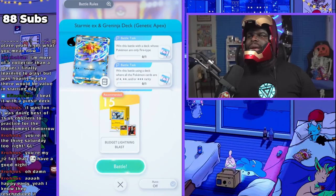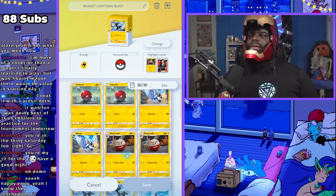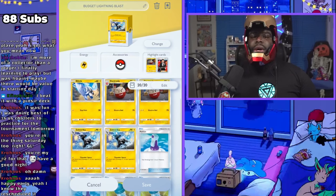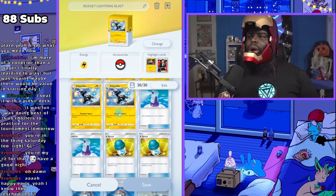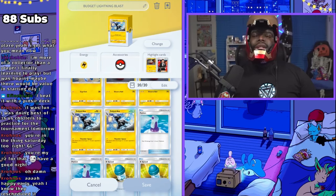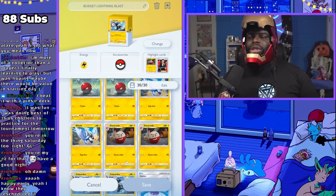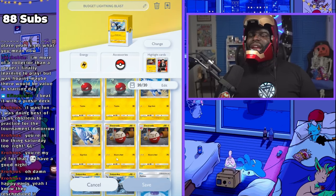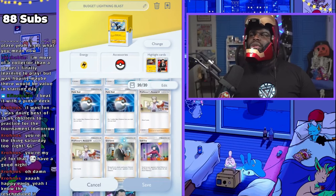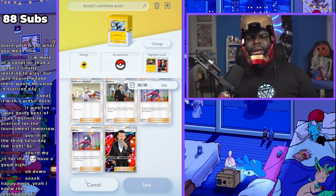Let me show you the Budget Lightning Blast deck real quick. We've got two Electrode lines and two Zap Striker lines — that's it. Our main focus is taking this deck out as fast as possible. We want to go second, get some energy, and get started. Zap Striker is really good for taking out the back line, and Electrode is great for very quick startup — it deals 70 damage, which against this deck becomes 90 damage. We also have two potions, two XP speeds, two Pokéballs, two Professor Oaks, two Giovannis, and two Sabrinas.